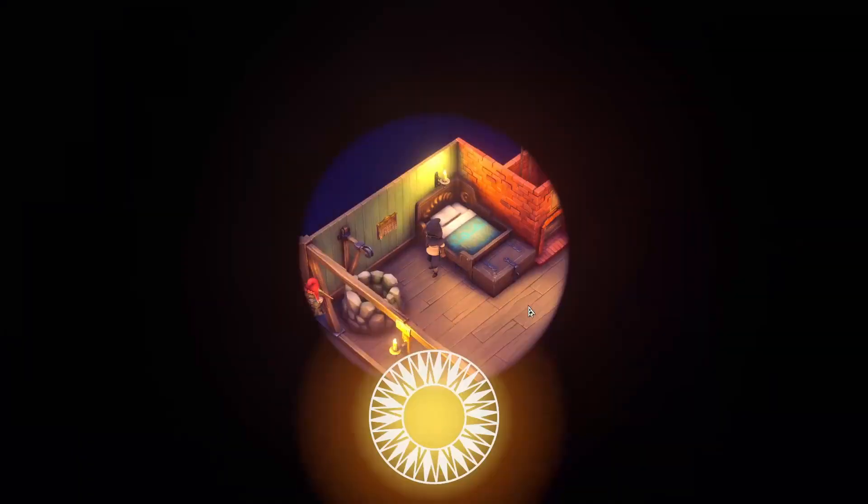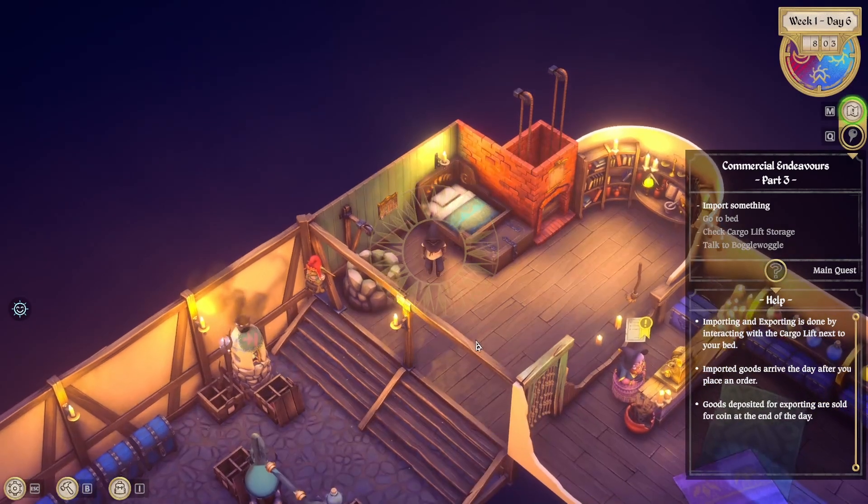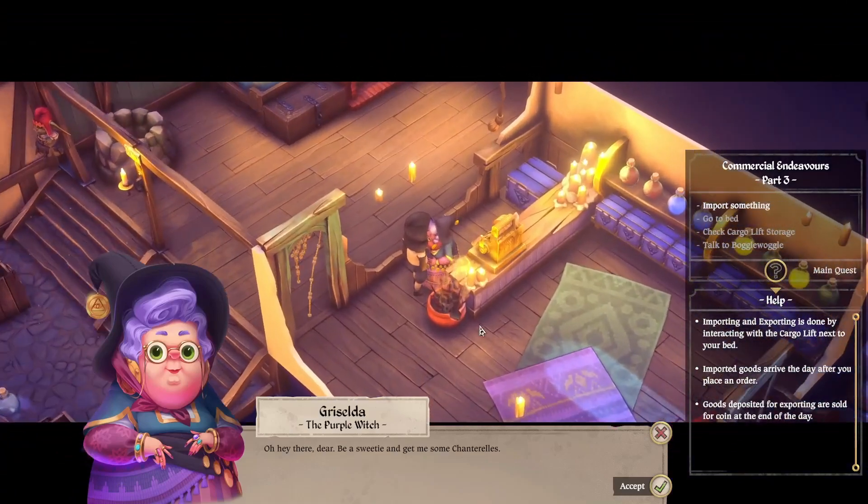Hello everyone, my name is Luchara, and this is Magical Mixture Mill, episode 5 of my Let's Play series. Last episode, we went to the beach. Today, let's talk to Griselda and see what she has for me, first of all.